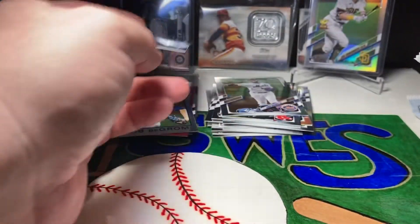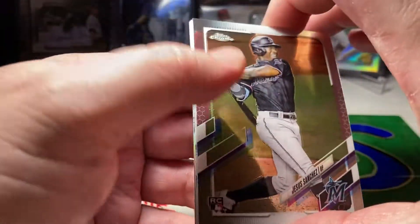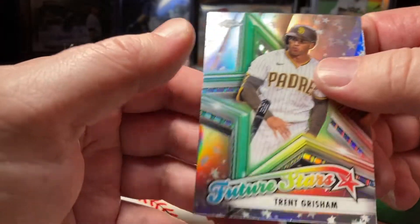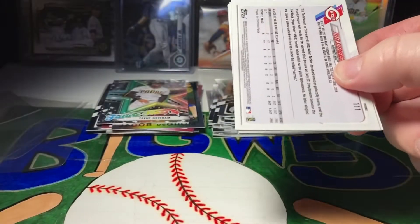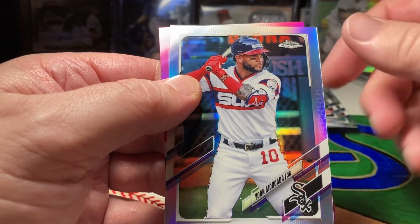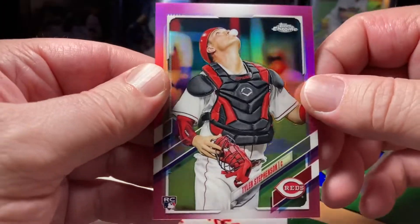Two more packs, let's see what else we can find. Chris Archer sepia. Jesus Sanchez, Willie Adams, Trevor Bauer, and a Trent Grisham Future Stars. We got Anthony Rendon, Luis Castillo, refractor of Yohan Mocata, and we got a pink refractor of Tyler Stevenson. That's another good one — good rookie.